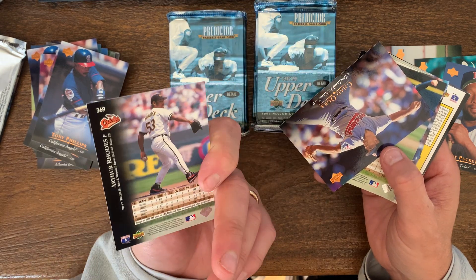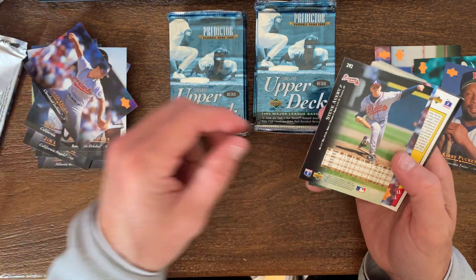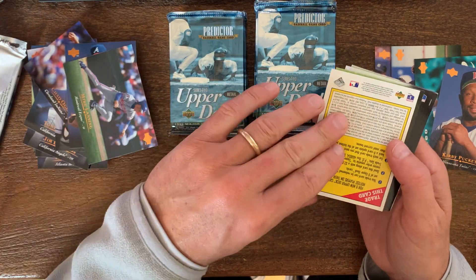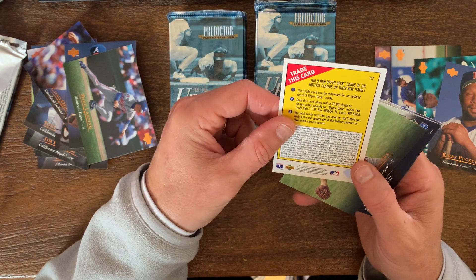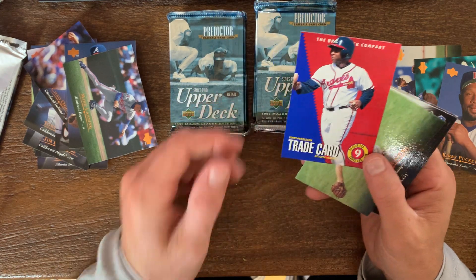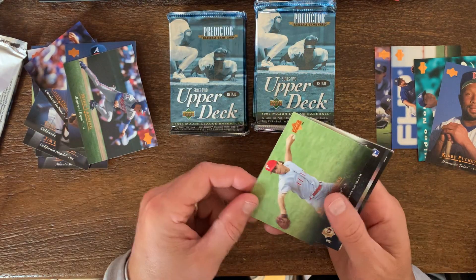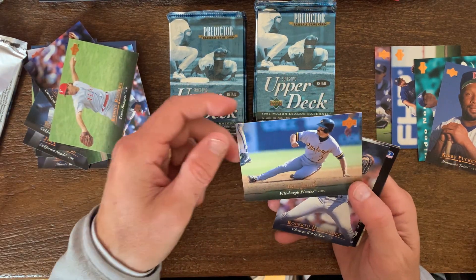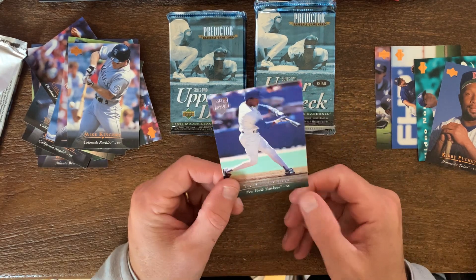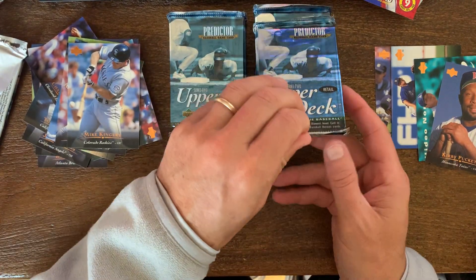Arthur Rhodes — he did all right, became a pretty good closer. Chad OJ — I don't know. Steve Avery. What is this? Trade this card for nine Upper Deck cards of the hottest players on their teams — redeem for cards. I'll put that aside; it's a fun little insert, obviously well past the due date of 1996, so we cannot exchange those. And Tony Fernandez, another Electric Diamond Tony Fernandez — that's all I've been getting.